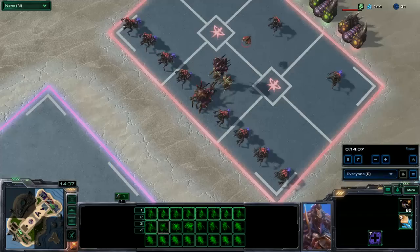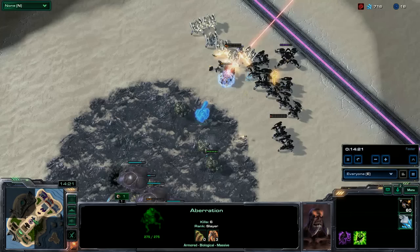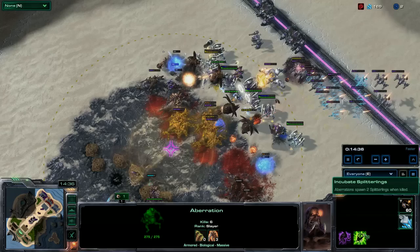Hunter Killers are also excellent anti-air. Here's the important thing in Zagara: these Aboritions incubate Splitterlings. When these die, they spew out Banelings — they're quick and deal great anti-armored damage, but that's just a bonus. The real thing that Aboritions are is they are Baneling delivery mechanisms. They run in, get into melee range, they die, they spew out two Splitterlings that do the majority of the damage you're relying on. So that's one thing people don't realize.